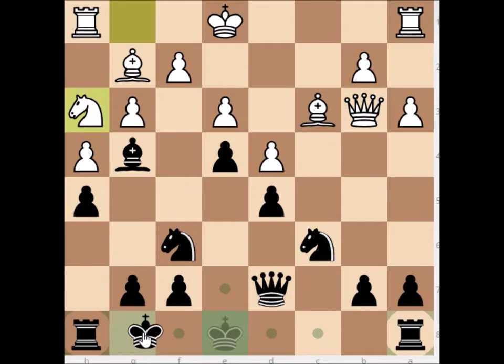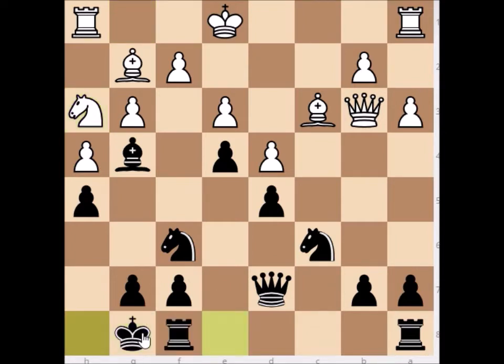Now we're just castling — it looks strange because first we ran with the h-pawn and then we castle, but this is a little bit tactical. Most club players don't realize: first run for an attack on the h-file, and if your opponent blocks this, you can simply castle and the king is safe. Many club players think the open h-file is immediately dangerous, but you have to look at the position carefully.